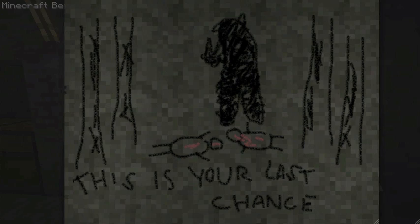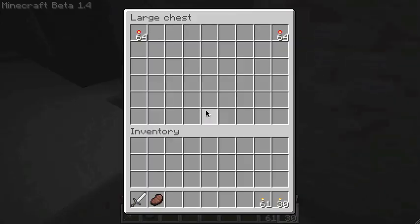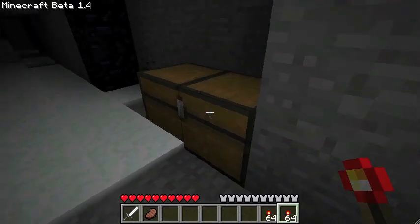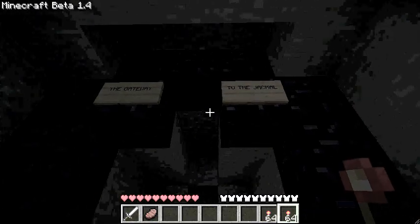You almost notice the light from your torches becoming dimmer. 'For a better experience, please change your normal torches to redstone ones in the chest.' What chest? Oh — redstone torches, lovely. 'The Gateway to the Jackal.'